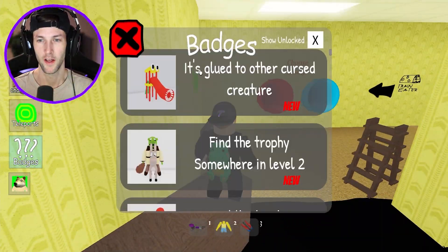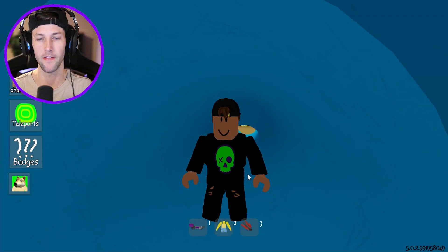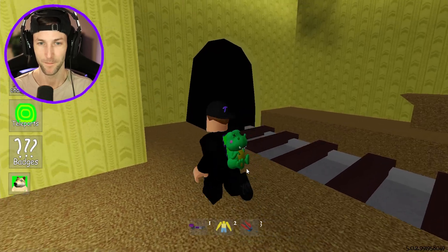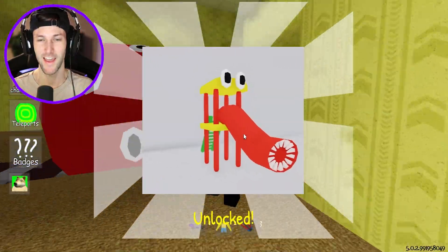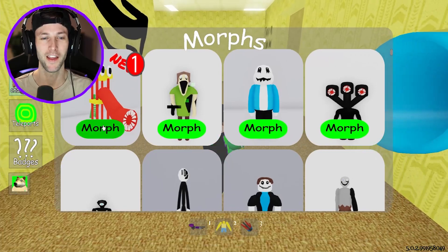They said it's glued to the other cursed creature. You know how many cursed creatures we got in the backrooms? We have a lot. Guys, I see it — I knew it looked like train eater. Come on, show yourself. Don't get oofed by him. Yes, we got it! The playground set.